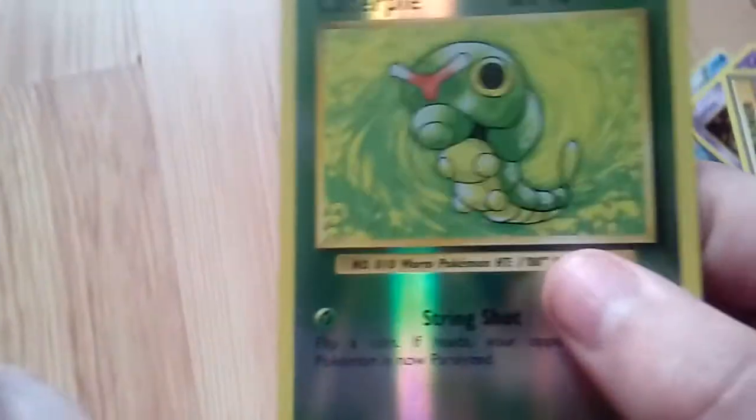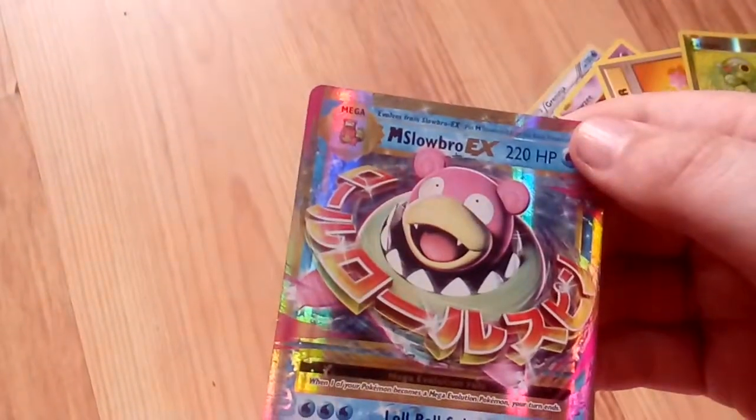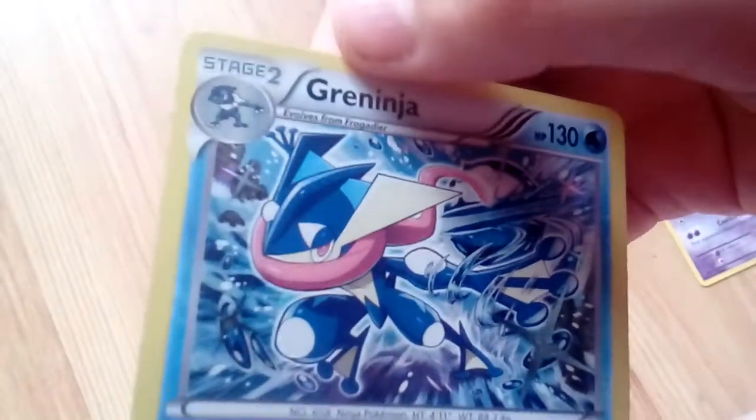It's also cool that I got this shiny Caterpie, just to then pull a Mega EX. If it was a GX, I'd be freaking out even more. I've also got one Greninja — my brick card — which works with the ninja theme.